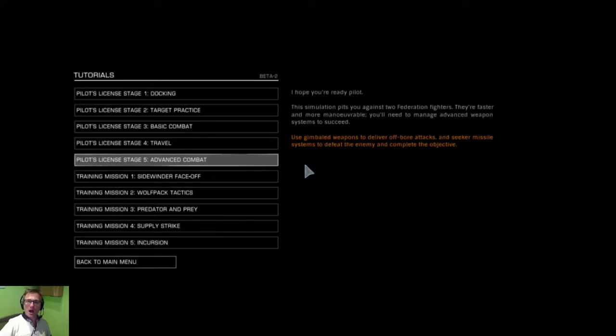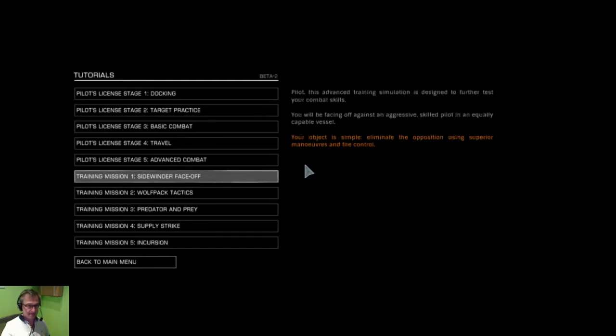Hi guys and welcome back to Elite Dangerous. I'm going through the tutorials here one by one. We've done all the pilot's licenses and now we're on to the training missions. I've had a go at this more than a couple of times actually, and this Sidewinder face-off — the very first one — I almost did it. I got the guy down to 5% hull damage but I wasn't recording. So anyway, let's try again.